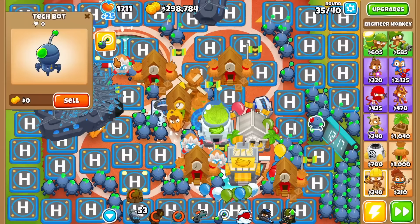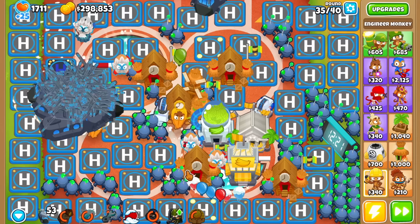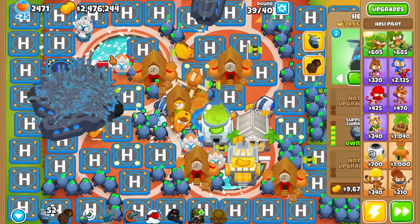Now you just have to farm for 5 more rounds. In the end, you can use the cellicopter again and sell everything — you should end up with about 4 million dollars before round 40.